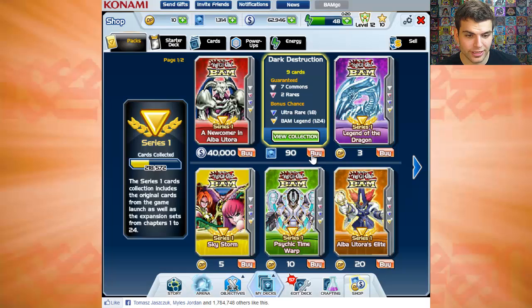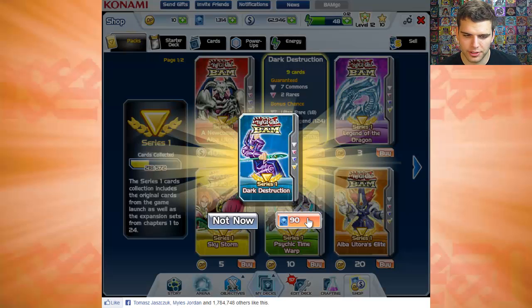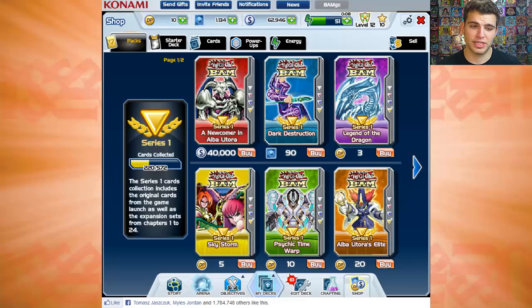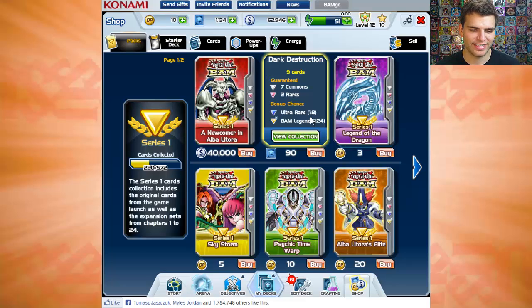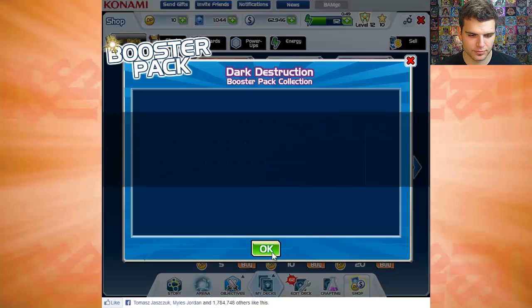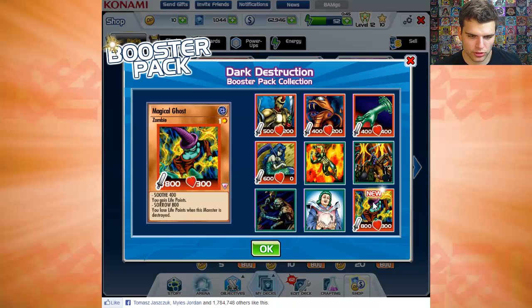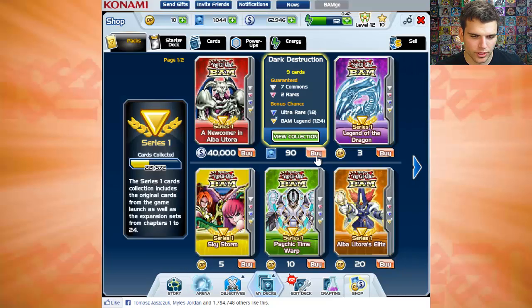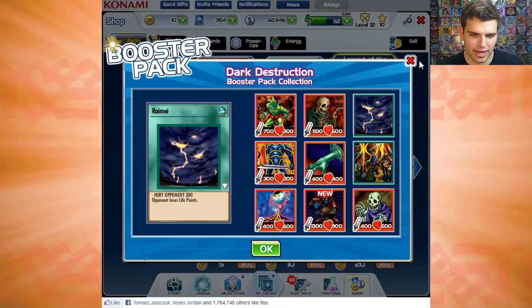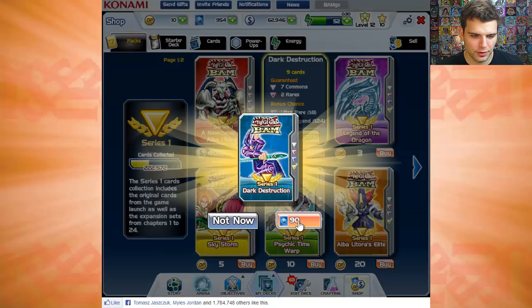Now for the twelfth and final pack we planned to buy. While making this video I figured I'm just going to keep going until I pull the Bam Legend or just waste all my DP points. We have 1,134 DP left. Come on, one Bam Legend! Next pack — we got another rare though: Magical Ghost. Next pack — Legendary Bam! No, that didn't work either. We got a Zankian Raime.